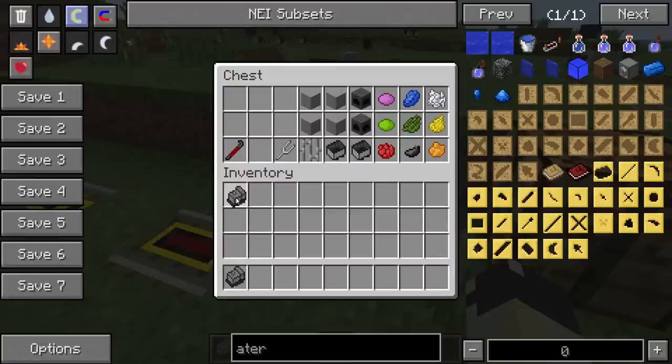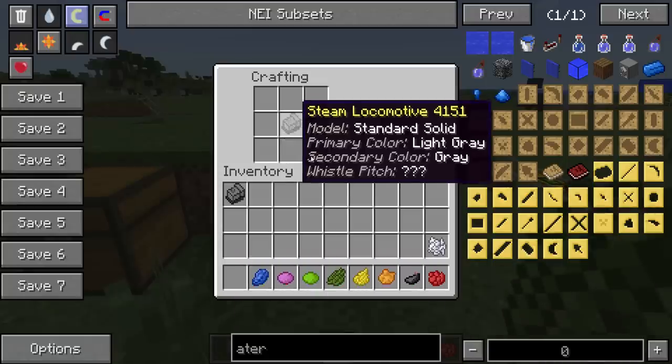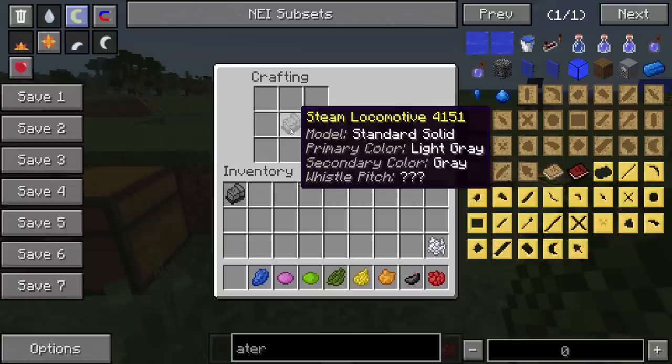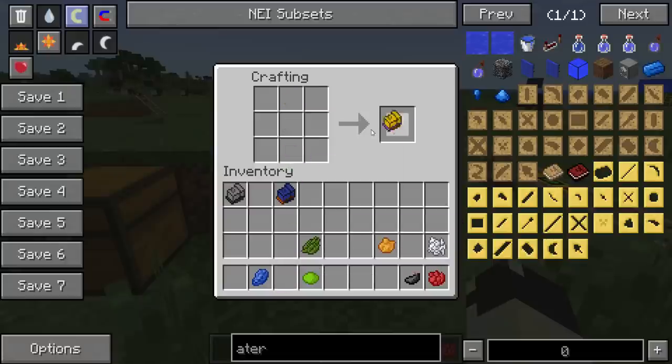So I'm going to pull one of these out here and take a backup of that. Now you want to colour it into your own company colours. So I've got some colours here. You go to a crafting table, put your steam locomotive in, and think about the two sides you want to colour — the top and the bottom. So on this one, let's have a blue top and an orange bottom. There you go, that's quite cool. Let's do another one with a yellow top and a magenta bottom. That looks quite cool.